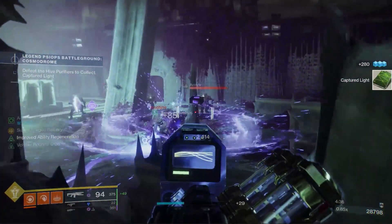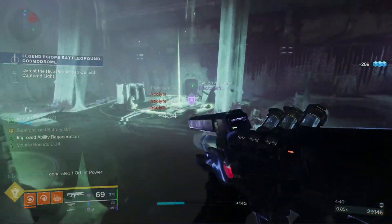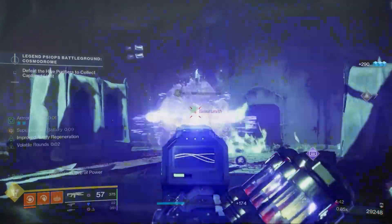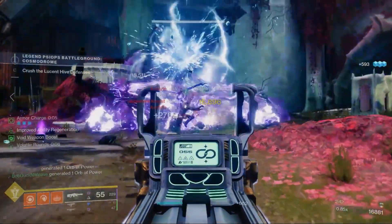Basically the way things work in Destiny is when you are using a special weapon and you get a kill, you have a heightened chance of receiving heavy ammo. This also works in reverse — if you get a kill with a heavy weapon you have a heightened chance of generating special ammo. So when you equip a special weapon in your kinetic slot and in your energy slot, each time you use one of those weapons you have an increased chance of generating heavy ammo.